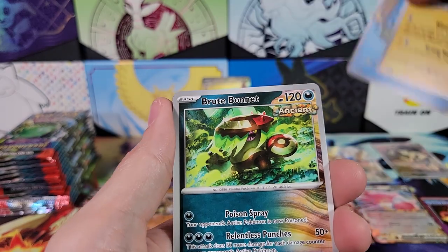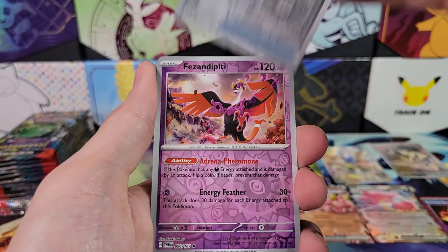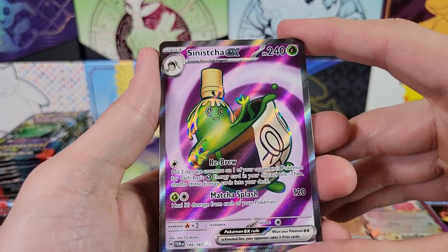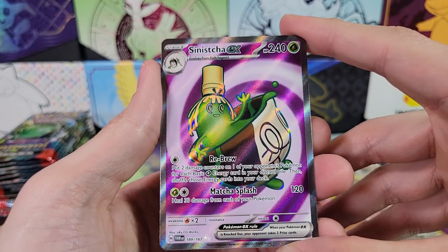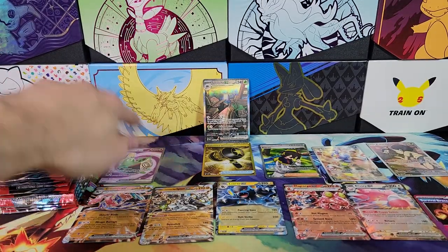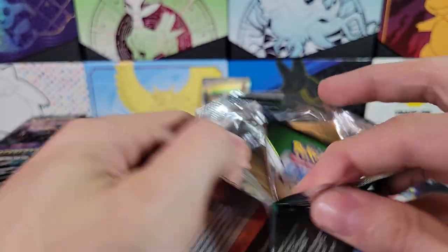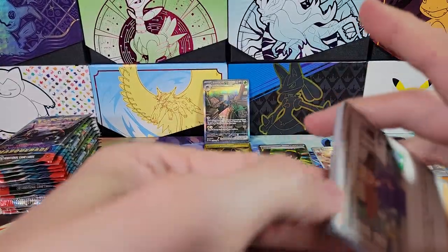Thwacky, Gleelee, Brute Bonnet. Ogre's Mask — I like looking at the actual cards and not just through the camera viewfinder. Sinistra. I would have settled for just the special illustration rare, but now we have a full art as well. So we're looking for one more illustration rare and possibly another full art.